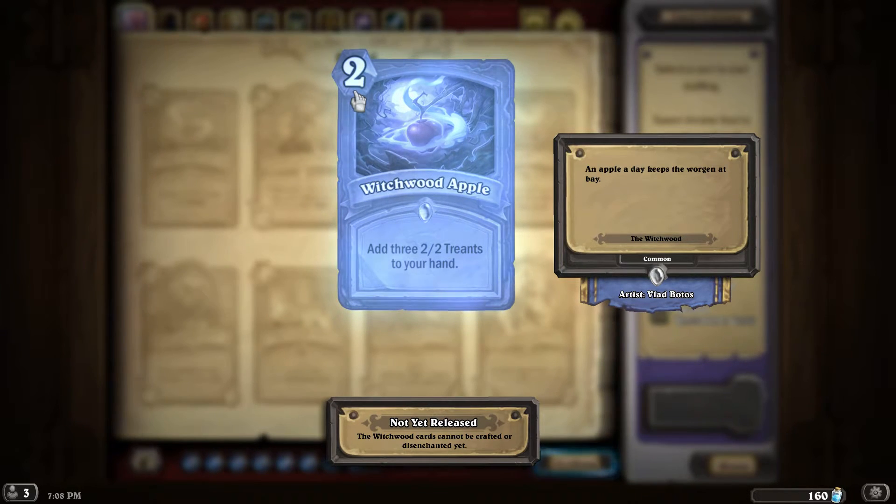Let's begin. This is a 2-mana spell card called Witchwood Apple: add three 2/2 Treants to your hand. The cards in Hearthstone still don't really explain enough — you don't know if this would be a 0-mana 2/2 Treant in your hand, or a 1-mana 2/2, or even a 2-mana 2/2. It could be even higher, but I doubt it. You really do have to play some cards or see somebody else play them until you fully understand what they do.